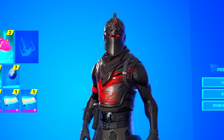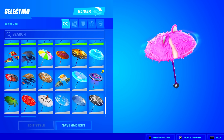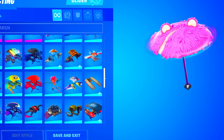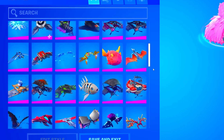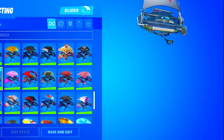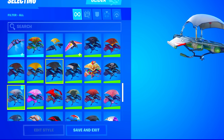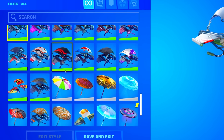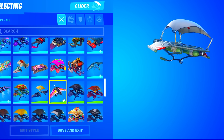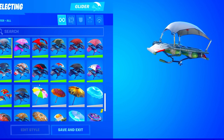To start off the locker tour, we're gonna look at the gliders, then slowly work our way up to the skins. He has a pretty decent glider collection. He actually does have the Mako glider — let's go! I also want to check if he has the Aerial Assault glider, which is the rarest glider in the game. I don't think I've ever seen an account with it — it's literally one of my dream items in this game. He doesn't have it, sadly.